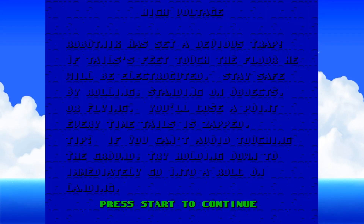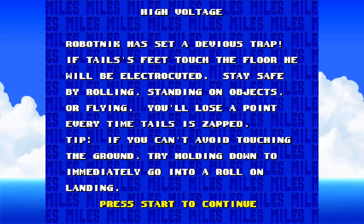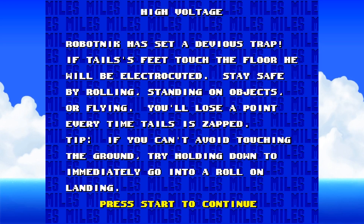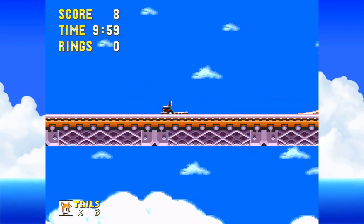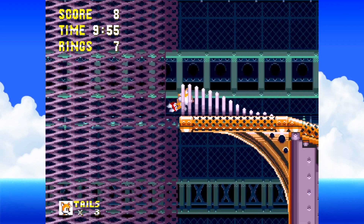Eggman set a devious trap. If Tails' feet touch the floor, he'll be electrocuted. Stay safe by rolling, standing on objects, or flying. I lose a point every time it's zapped. If you can't avoid touching the ground, try holding down immediately. This actually seems really fun. Flying Battery - banger tracks. So I need to basically stay rolling.